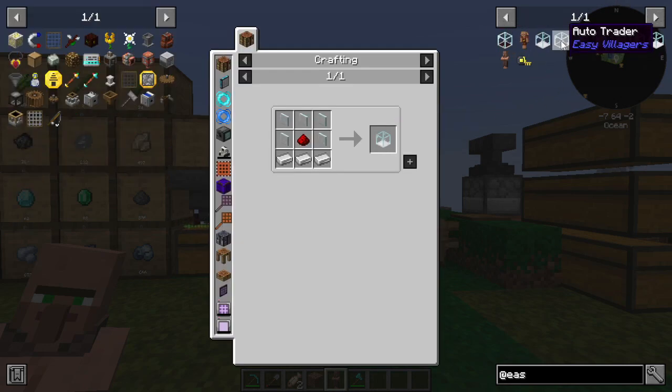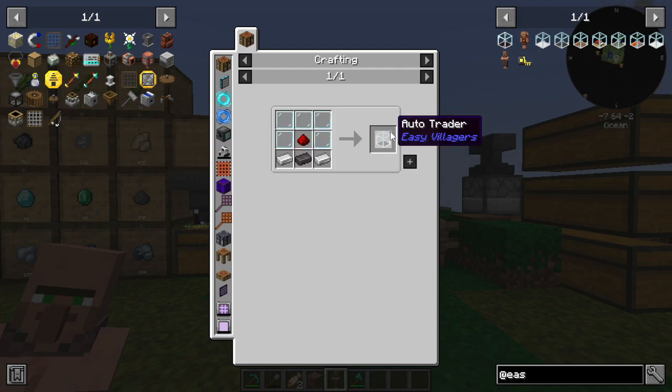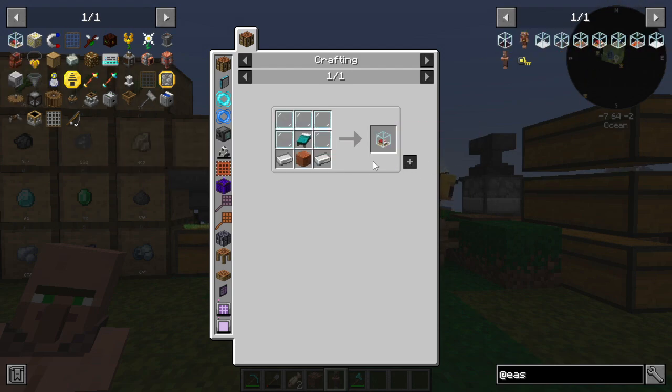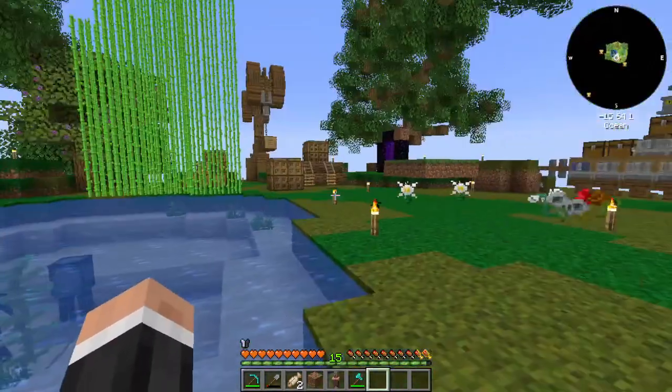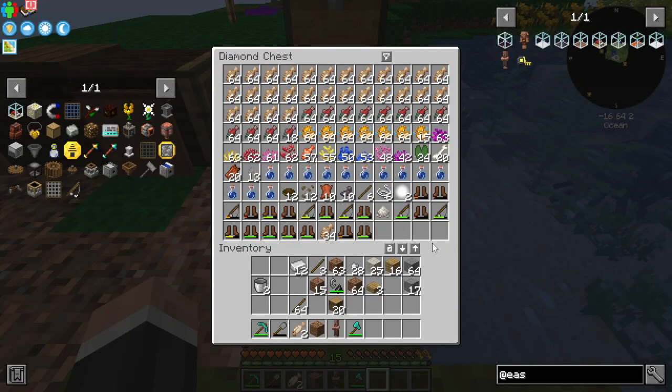Look at all these villager options — there's a trader, an auto trader which is really cool because you can pipe stuff into it and just be trading. There's also a farmer. I should make a breeder first, but I need two villagers for that.